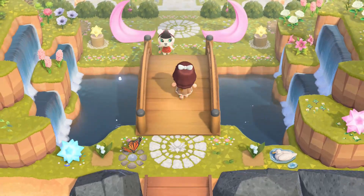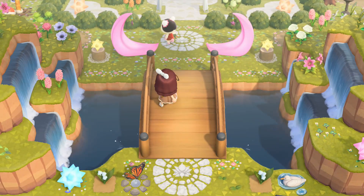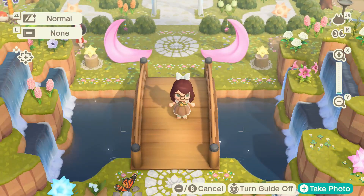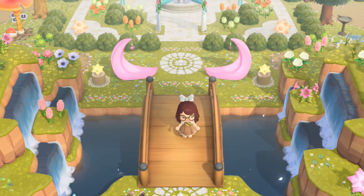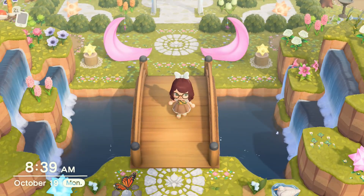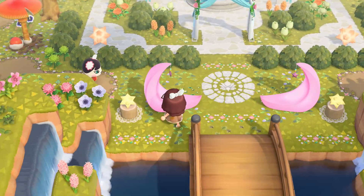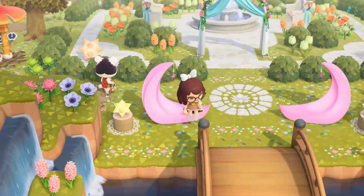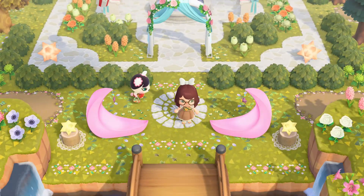And here we have the entrance. This was my first build. It took me a really long time, but I was super proud of it. We have a bridge right in the middle with a waterfall on the left and the right side with lots of pink and white flowers on it. And then after you walk past the bridge, we have some moon chairs. I love it when my villagers come and hang out here — they look super adorable sitting on the chairs enjoying life, and I try to get really cute pictures of them when they're here.